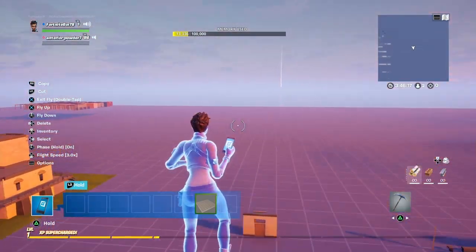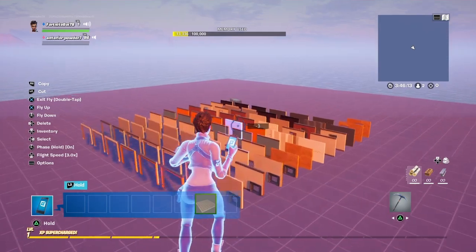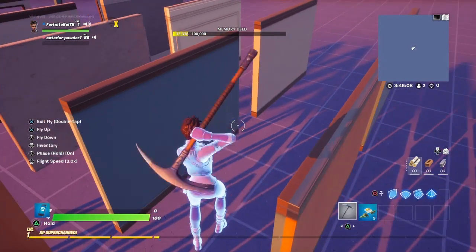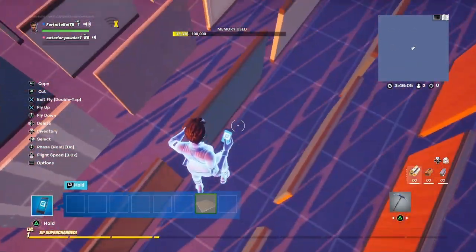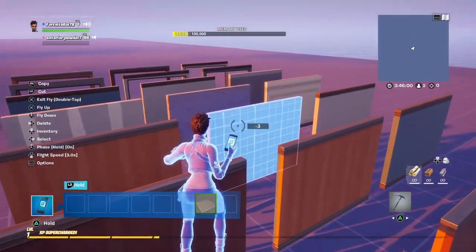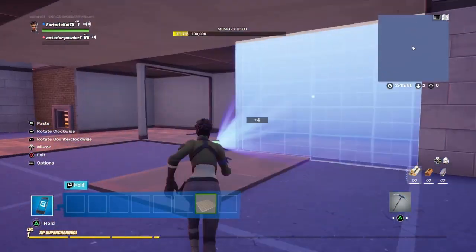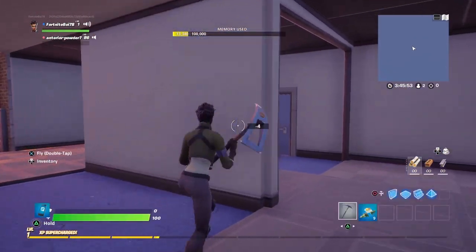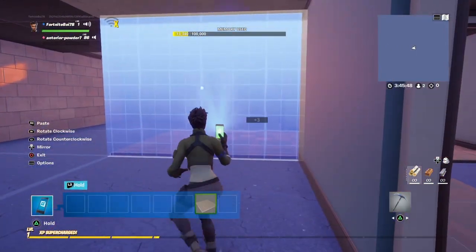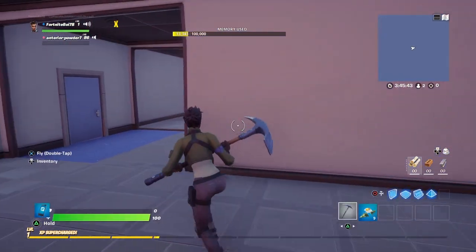Once you've done that, go to the agency wall gallery C and grab the wall that has one side as white and the other side as blue — it's right here. Copy that wall and place it with the white side facing the main entryway. Then do the same thing over here.